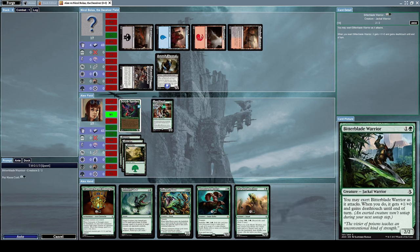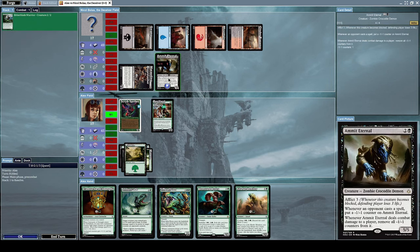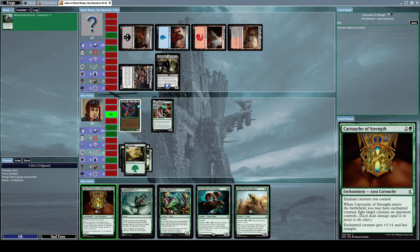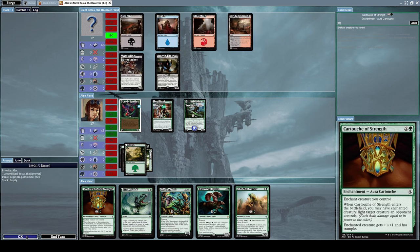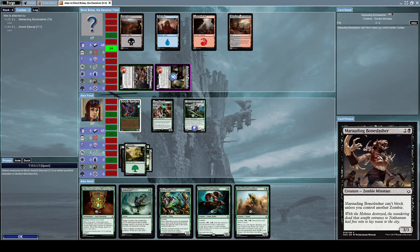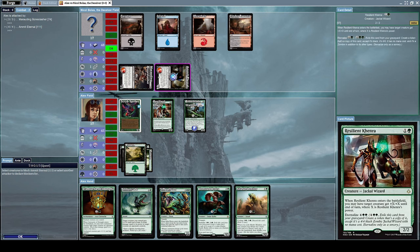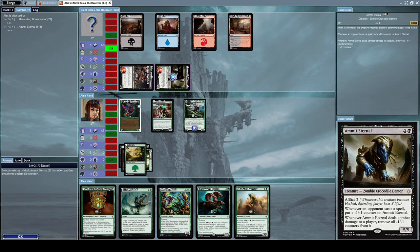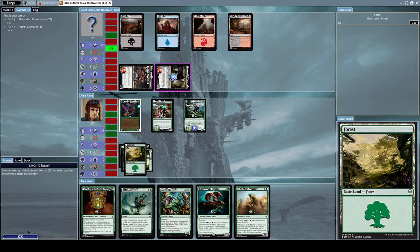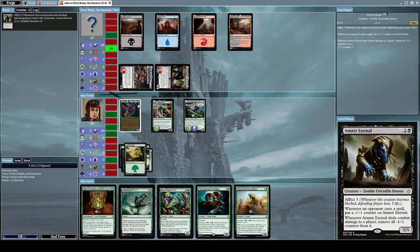Let's summon Bitterblade Warrior — this should put a minus one minus one counter on Ammit Eternal. I don't think we can do anything else, so let's end our turn. He's attacking me with both, so let's block Ammit Eternal with both Resilient Khenra and Bitterblade Warrior.